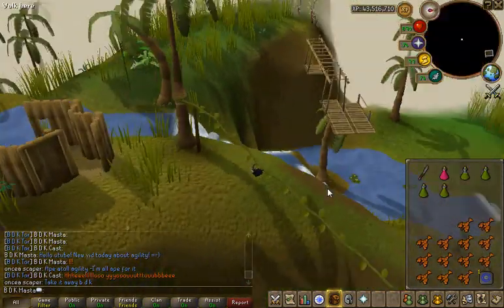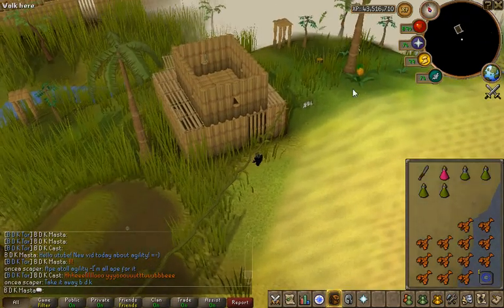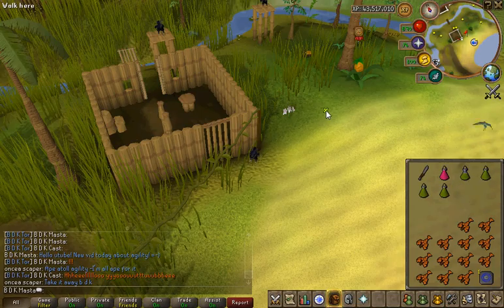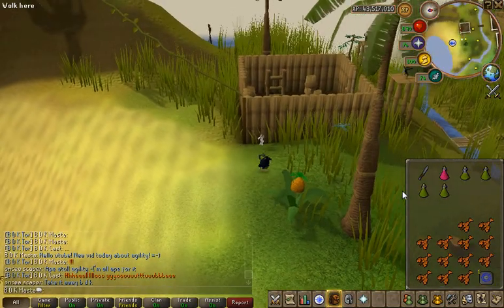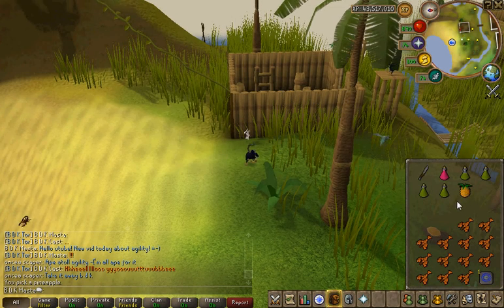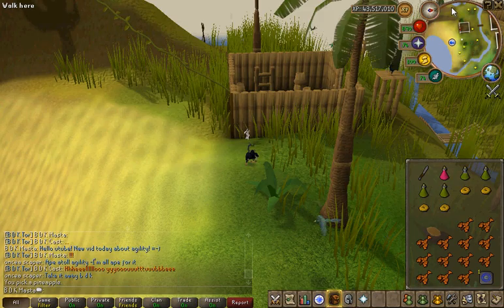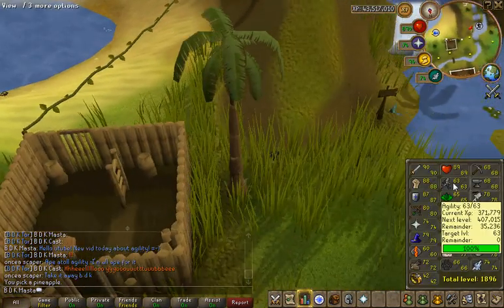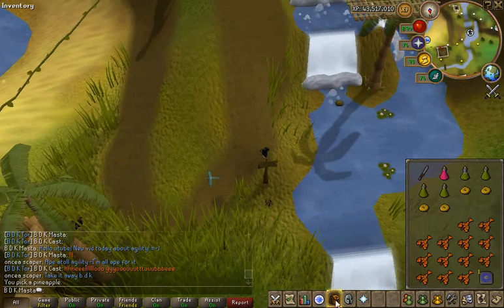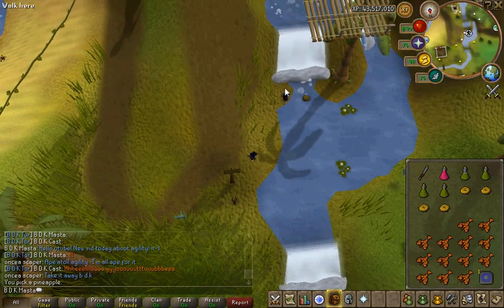For this agility course you're going to need a knife, so you can pick pineapple plants. You can use a knife on the pineapple and make pineapple rings. You do this for when you fall — because I will be falling a lot since I'm only 63. It heals 20 per ring, so 80 total.